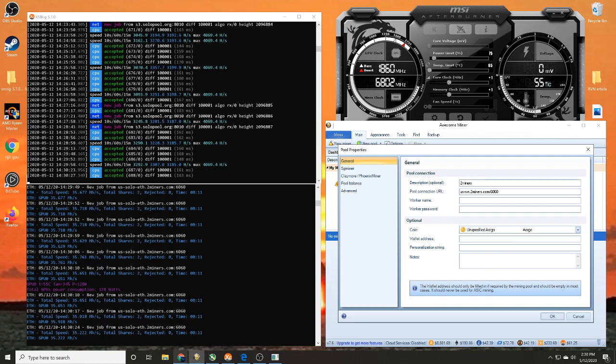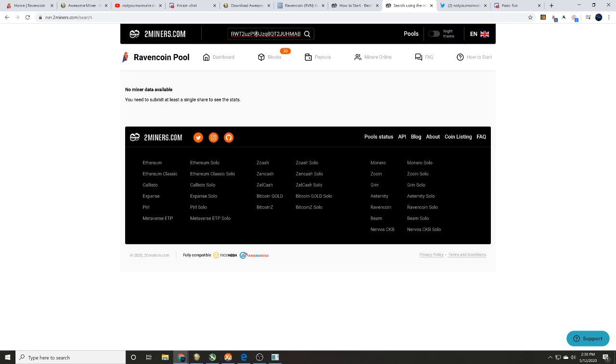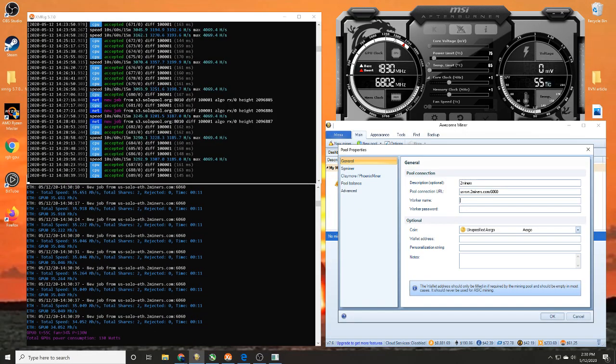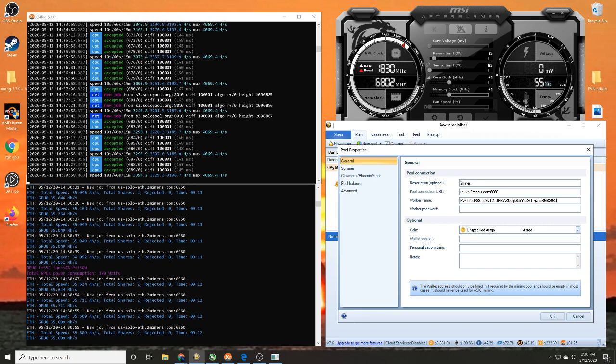Now we need our worker name. The worker name is our wallet address. I'm not showing you how to get a wallet address, but once you have it, copy and paste it into that spot. I've got my wallet address — paste it in. I always like to name all of my workers. If you want to name a worker, type a dot and then whatever you want to name it. This is our RGB 2060 Super.